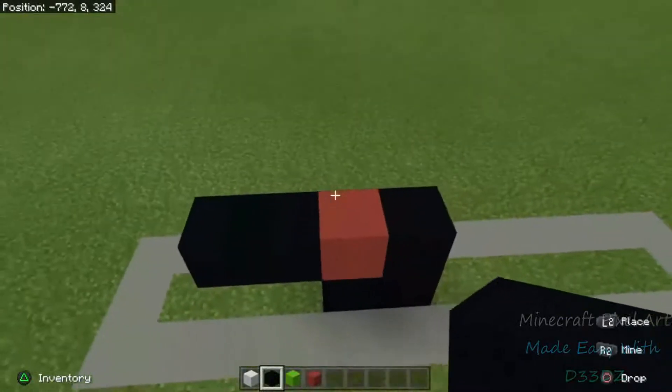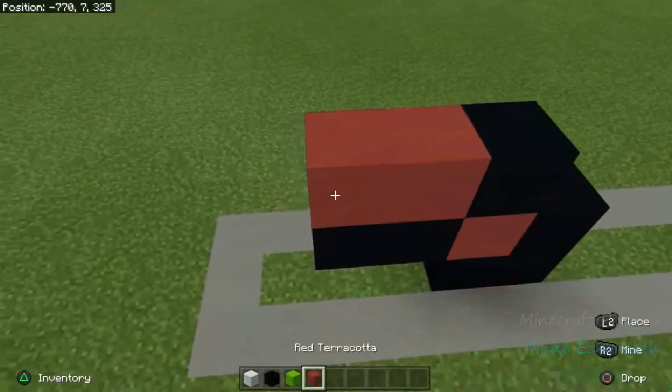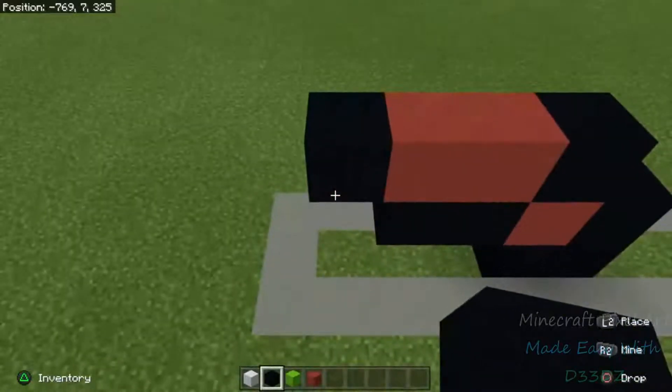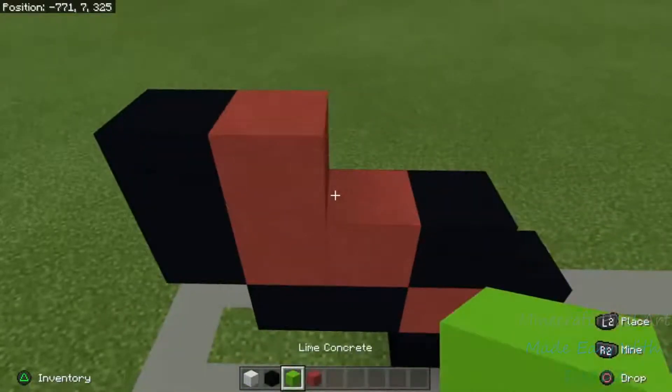Line three — go right above this red and throw a black concrete. Then we're going to throw two reds — one, two. Then throw a black concrete right behind that. Right above that black concrete, go black concrete, red concrete, and then a black concrete.